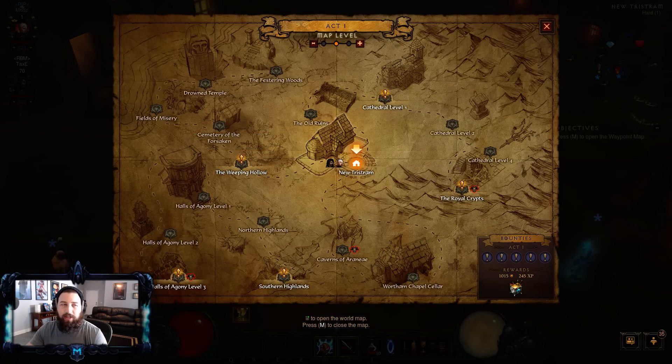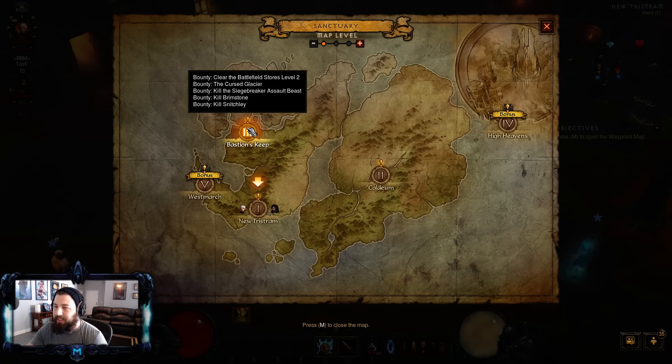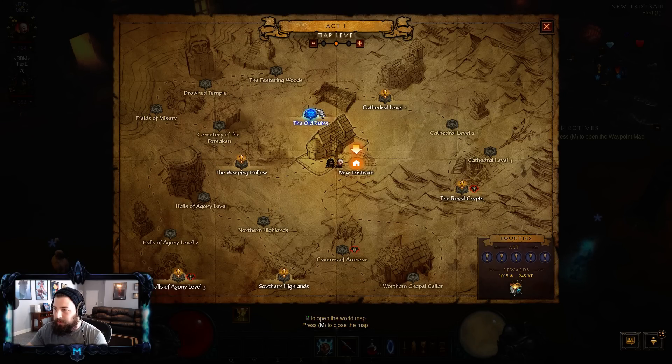Another thing to keep a lookout for is cursed chest events. Cursed chest events will be annotated by the name 'cursed.' Stay in Act 1 and Act 4 for the cursed chest events — you want the wave-based events. The wave-based cursed events in Act 1 are: Cursed Bellows in Halls of Agony, Cursed Cellar in Old Ruins, Cursed Court in Cathedral Level 3, Cursed Grove in Field of Misery, and Cursed Hatchery in Spider Cave. The wave-based ones where you have to kill five waves are good, but the best ones are where you have to kill a hundred mobs — those are absolutely amazing. They'll almost give you a full level on hard difficulty every single time you clear one.